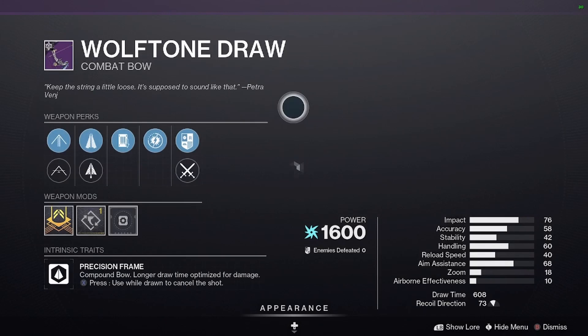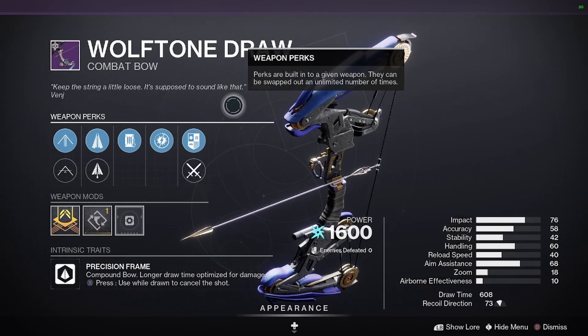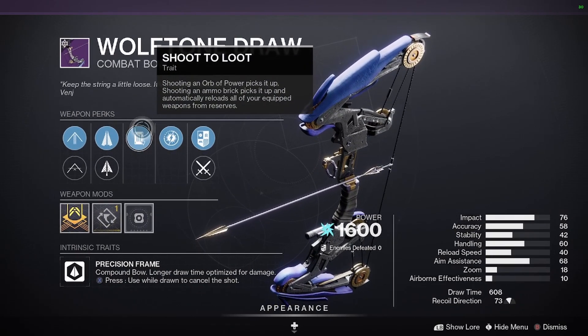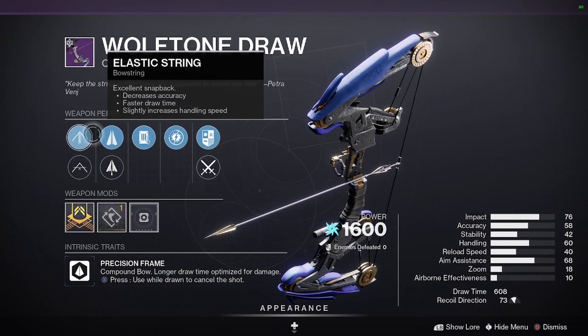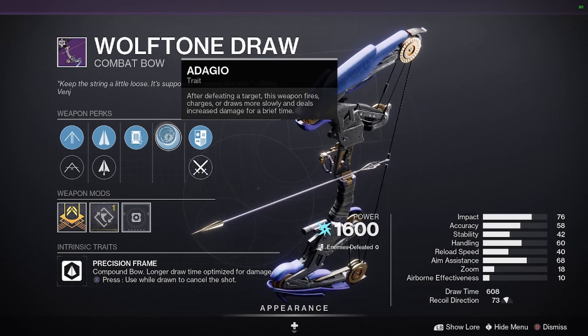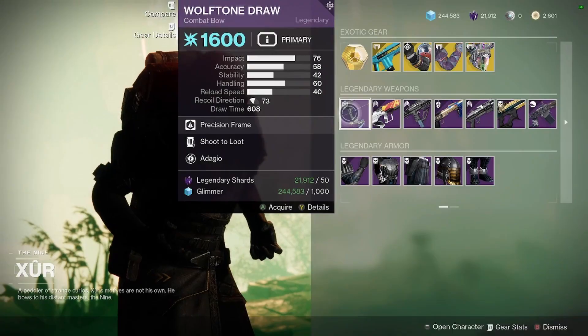You've got the Wolftone Draw Combat Bow. For these two perks, you don't want Shooting Flow or Adagio — you would rather have Dragonfly and Impulse Amplifier.